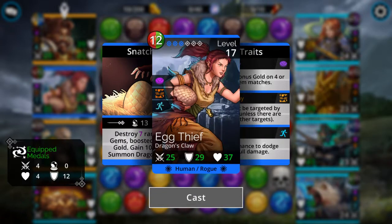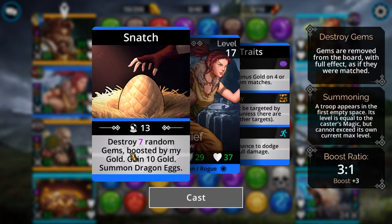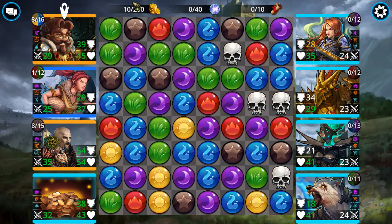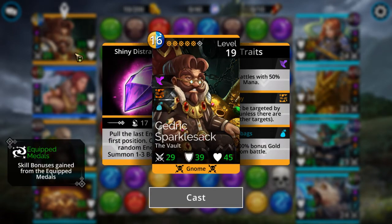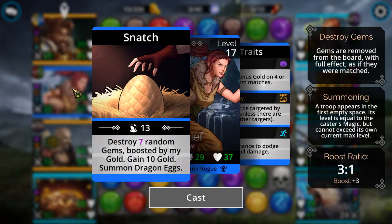This girl here — Egg Thief — she's the jab, like in boxing. Whenever you match four or five you get a little bit of gold. She can't be targeted and she has a chance to dodge skull damage. Her big ability is 'destroy random gems boosted by my gold' — right now the boost is only plus three — and you gain 10 gold on top of it. When your gold is at the max it will literally clear the entire screen of gems. And if Cedric up here is dead, she'll summon dragon eggs at the top.